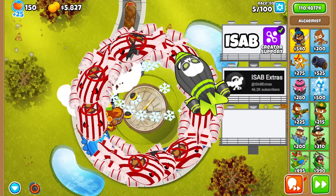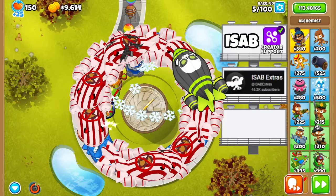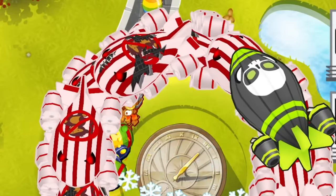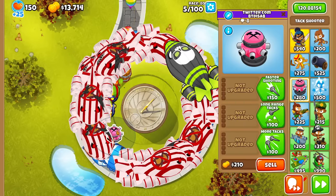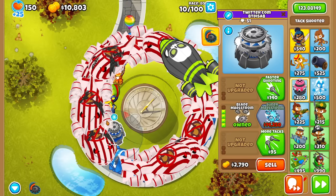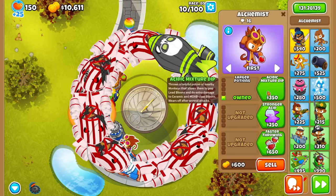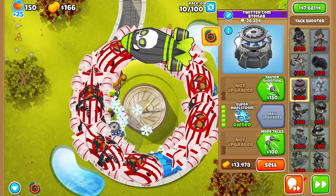Okay, I got the Maelstrom off. Now I need to sell every tower for Super Maelstrom. The game was so laggy that I was trying to sell my Recursive, but then it sold the Maelstrom instead. I guess the plan is not to sell then — I'll just buy Super Maelstrom without selling. Alright, got it.